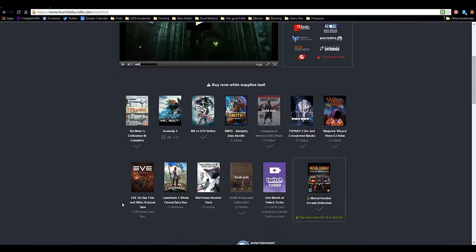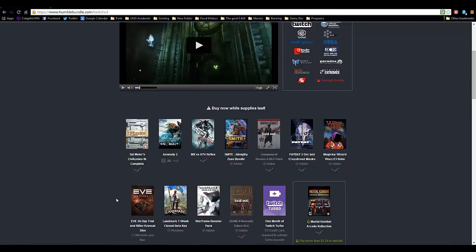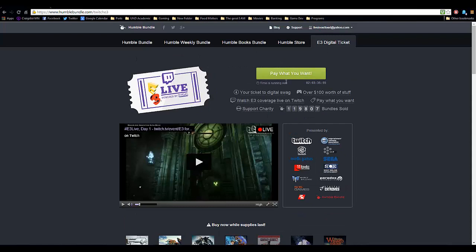The thing I want to talk about today is that CCP got in on this Humble Bundle and are offering an Eve 30-day trial with the Rifter Crucial skin. The beautiful thing about Humble Bundle is you pay what you want. Right now I've got two days, three hours, 35 minutes, 35 seconds on the countdown — this will be running out at midnight, end of day June 12th Central Time US.